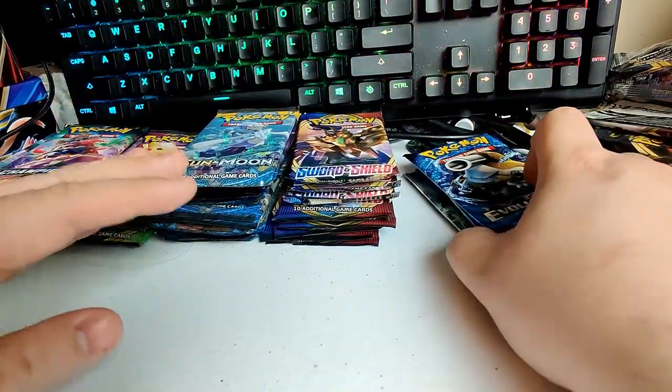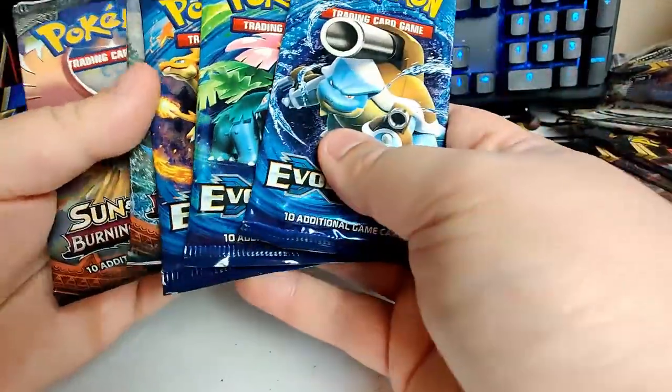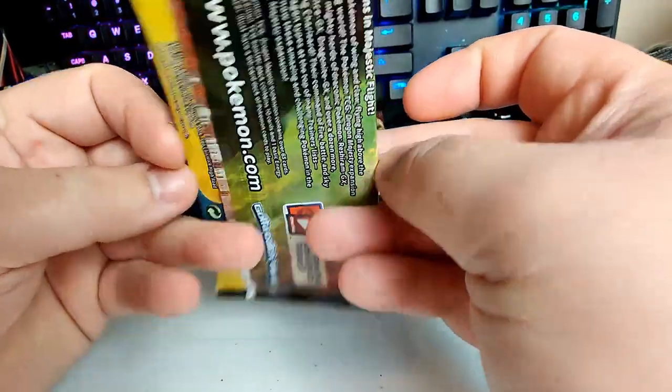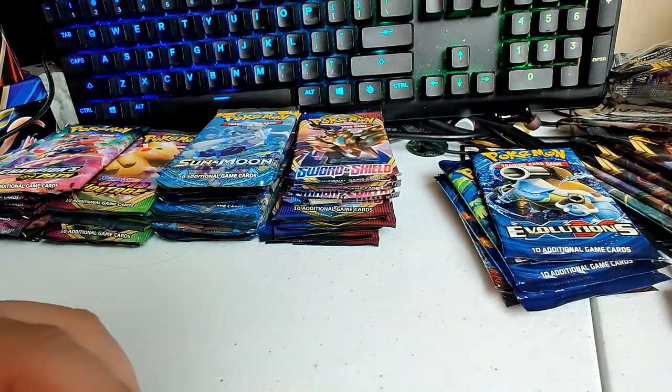As you can see this pile has shrunk down dramatically. I'm going to restock these piles real quick but thank you so much for watching part two. Remember to like, share, and subscribe. We still have three Evolutions packs left, two Burning Shadows packs left, and the Dragon's Majesty pack — which I'm saving for the end. Thank you so much, we'll see you in part three!